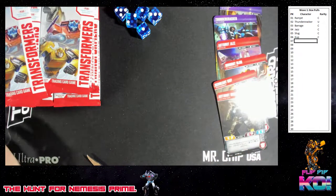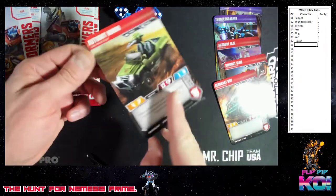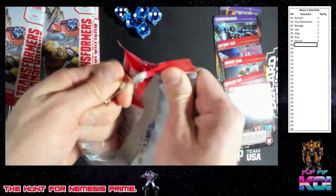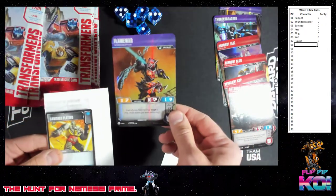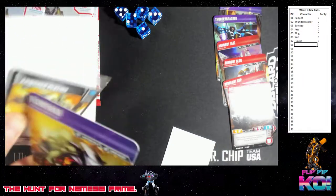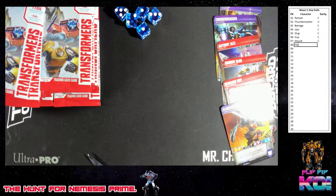Common Autobot Hound — common, common. Even the bad cards, they're just gorgeous looking. Flame War next — common. It's a Decepticon. Pretty cool.